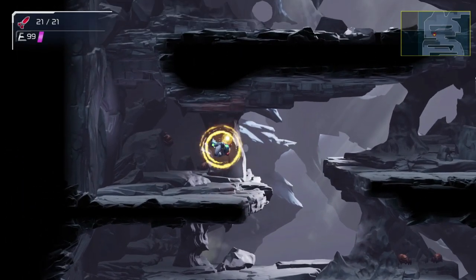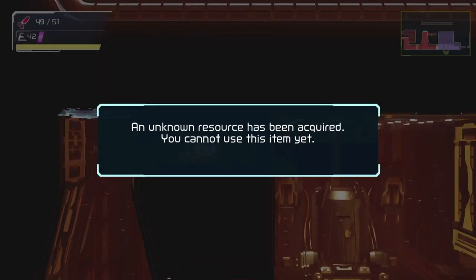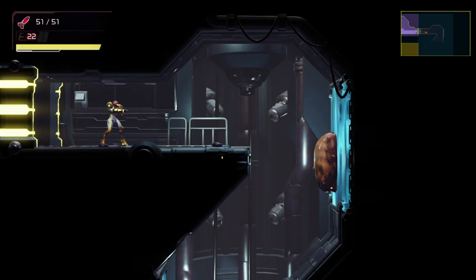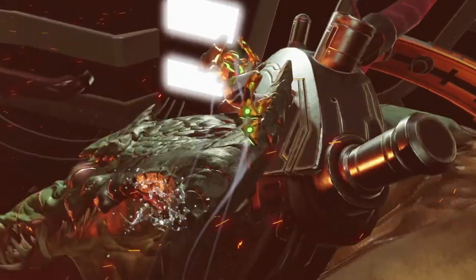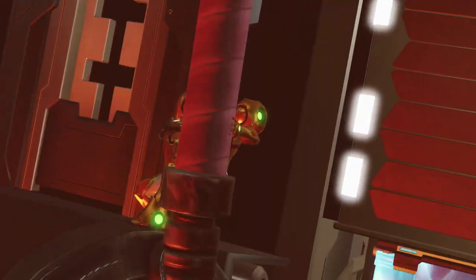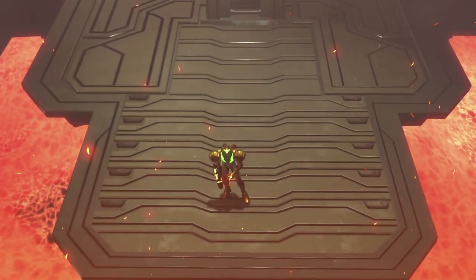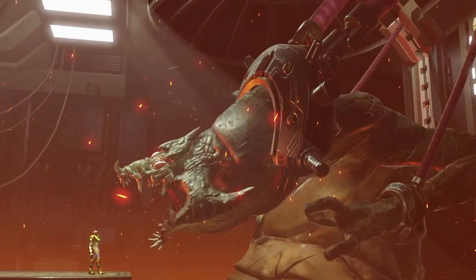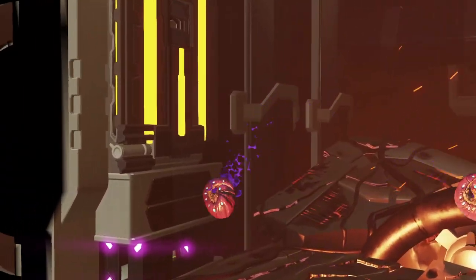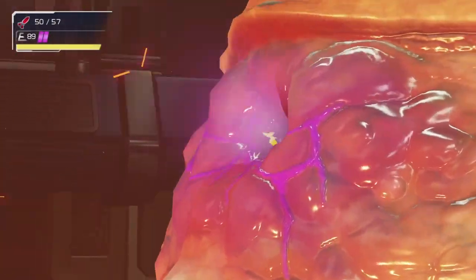Hello friends, today we're doing something a little different. I'm going to show you some tricks in Metroid Dread, specifically how to sequence break a particular part of the game in order to kill the boss Kraid in a very unique way. Many of you may already know this sequence break exists from Twitter or various YouTube accounts showing this Kraid boss fight beaten in this alternative way, but maybe you don't know how to do it yourself — so that's what we're going to be looking at today.